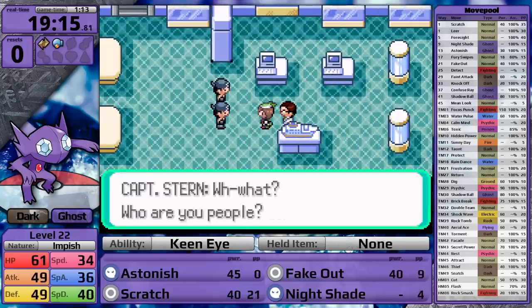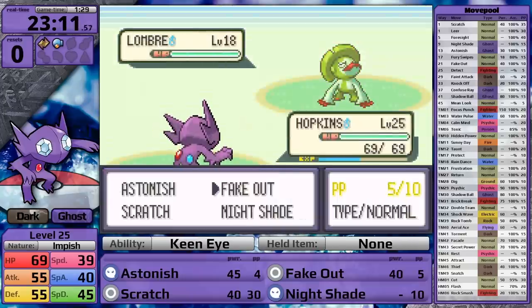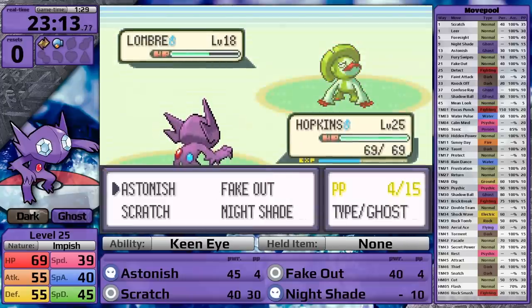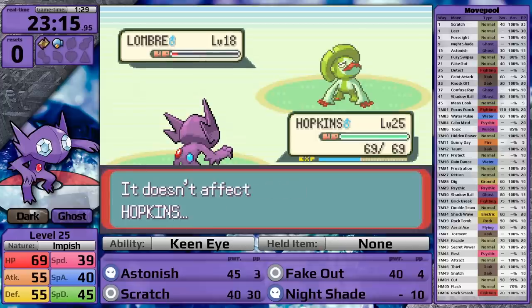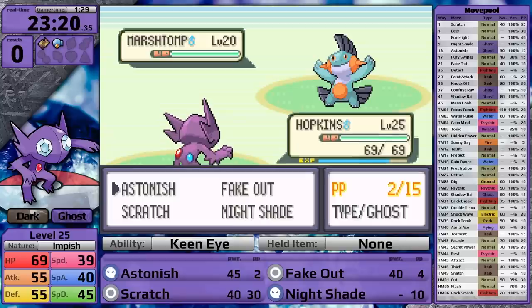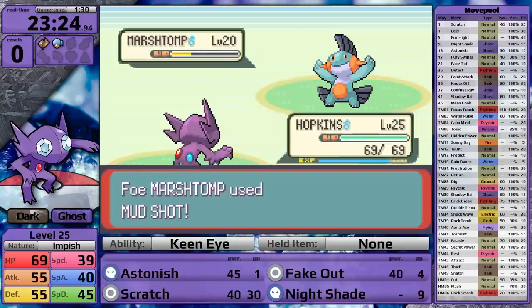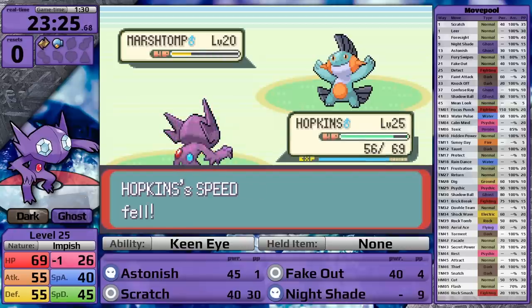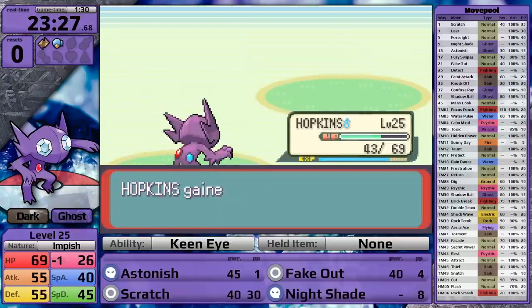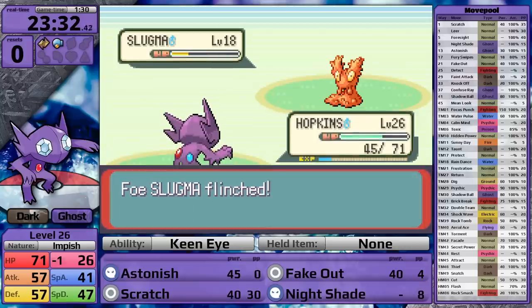On my way, I have to face Brendan, and first is Lombre. I use Fake Out, which does almost half. This thing obviously doesn't have any particularly good moves, so it can't do any damage to Sableye and it goes down. Next is Marshtomp, and it can deal damage to me with Mud Shot. I go for Astonish first turn and get the flinch - that's a 30% chance. I start using Nightshade, and then Sableye gets hit by Mud Shot, losing my already abysmal speed. At least I take very little damage from Water Gun on the next turn, and then Brendan's ace goes down. All that's left is Slugma - this Pokemon is quite bad, so I knock it out.